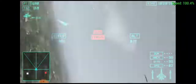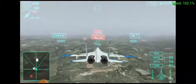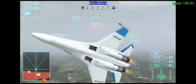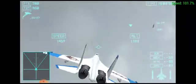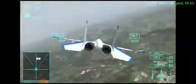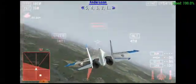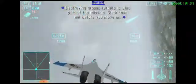The Red Scorpion's here! Don't get caught! Displaying line of fire! 5, 4, 3, 2, 1. Antares in the clear. Go to the red hit! Displaying line of fire! Attach to aircraft! 5, 4, 3, 2, 1. Destroying ground targets is also part of the mission. Clear them out before you move on.